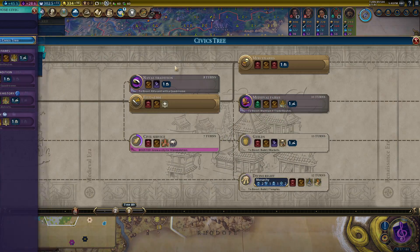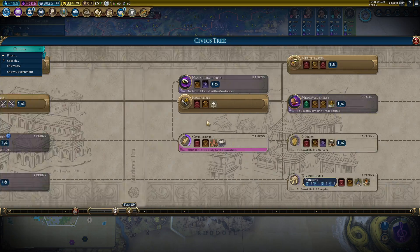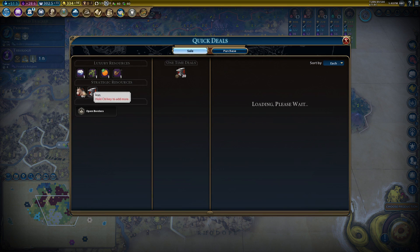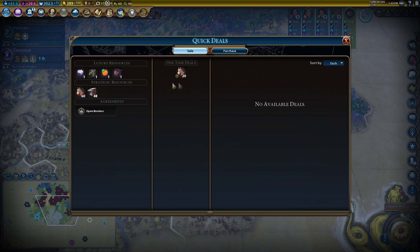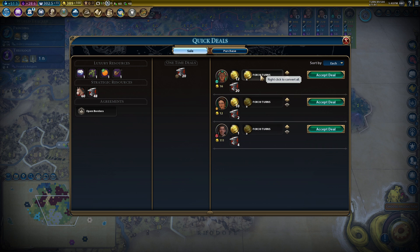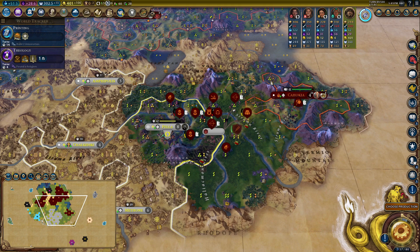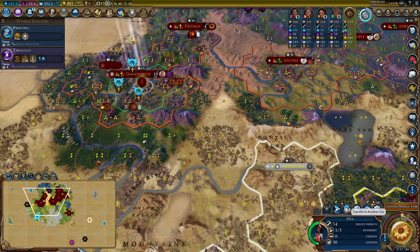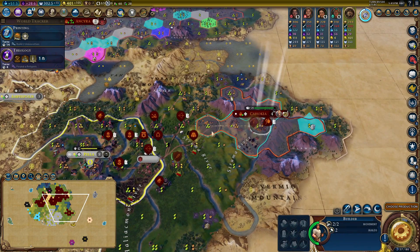I just get excited by everything - it's everywhere, why would you not get excited! Let's get the envoy from Theology. Quick deals - anyone want to buy any of this stuff? Yes, lovely! Mostly the iron people want, seemingly, but that's okay. Open borders - anyone want these? One gold per turn, I'll take it. I'm a cheap date.